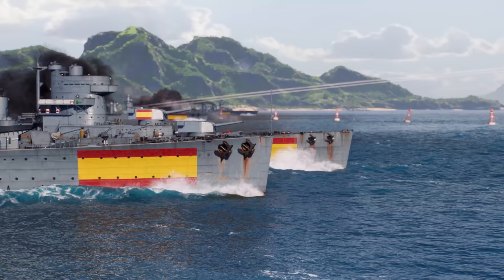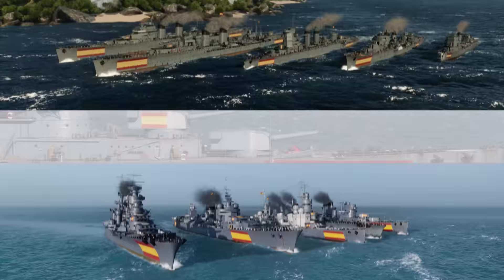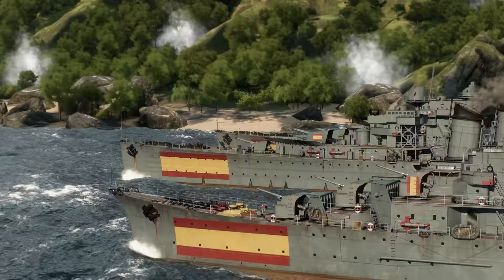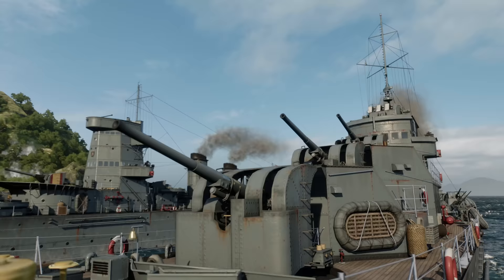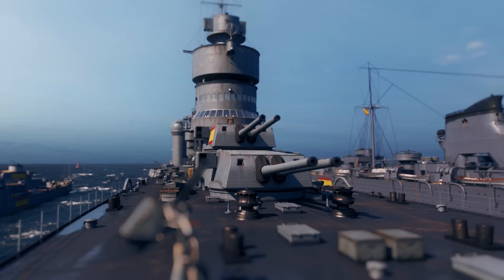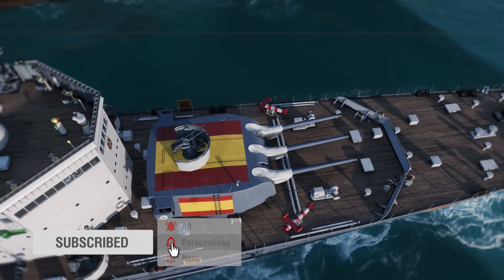If we take a closer look at the entire branch of Spanish cruisers, it can be divided into two nominal groups. The first consists of light cruisers, Tier 1 through 5 ships, with a main gun caliber of up to 152 mm. The second group, starting with cruiser Baleares, is represented by heavy cruisers, with a main gun caliber starting from a more solid 203 mm.